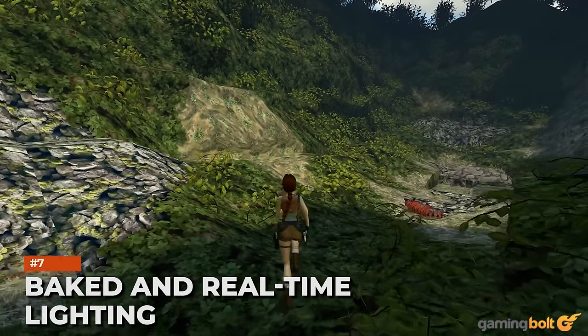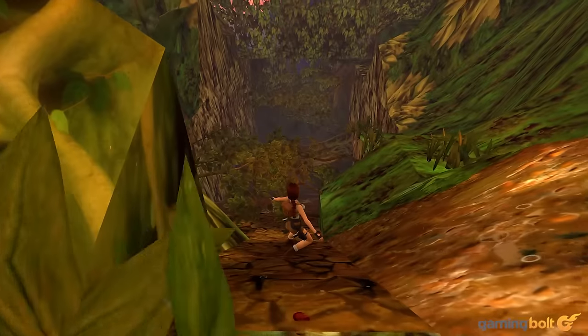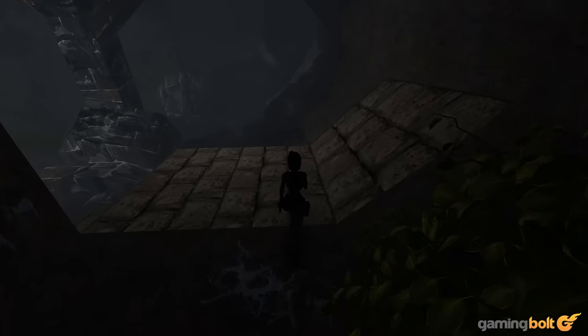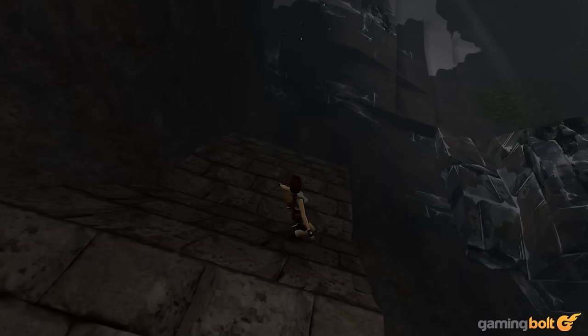Further adding to the immersion is the use of baked and real-time lighting. When the sunset sets in an area, the skybox, structures, and surrounding vegetation are naturally illuminated. A slightly cloudy sky during the day also casts realistic shadows and subtle sunbeams.